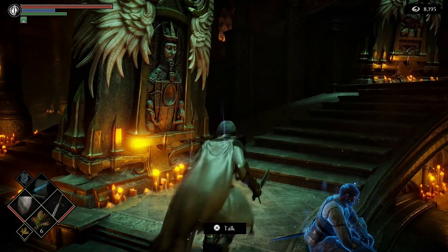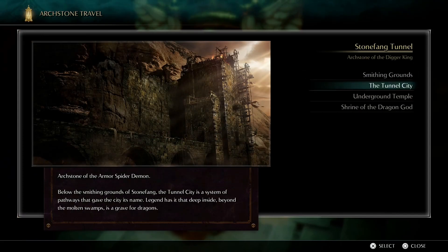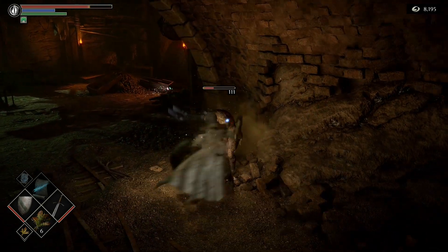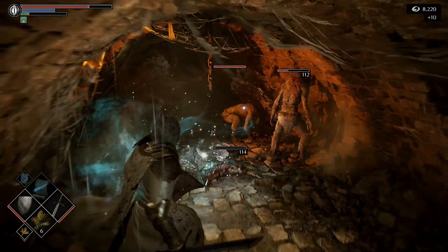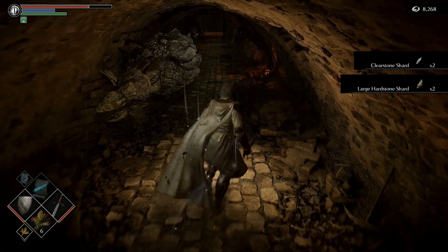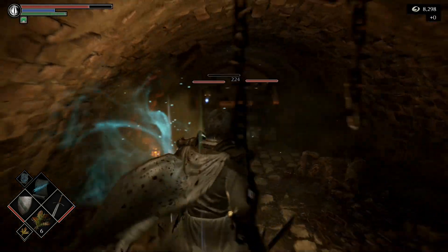Scurver the Wanderer only shows up in pure white tendency. We have to make sure we don't die getting to him — starting from Tunnel City. Those pickaxe guys have all that poise. We're going to fight our way through here rather than running past — if you get into a bad situation and end up dying, you lose the pure white world tendency and Scurver won't be there anymore. Trust me, just fight your way through.